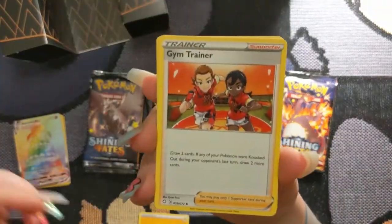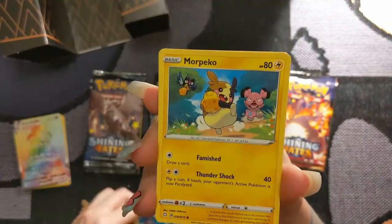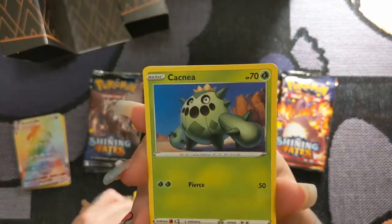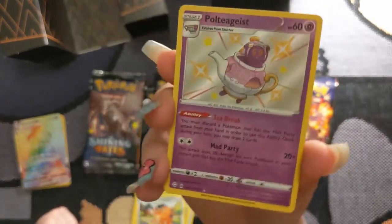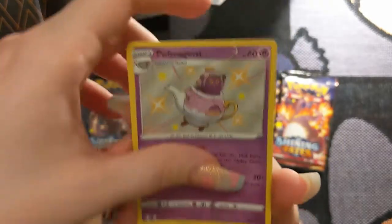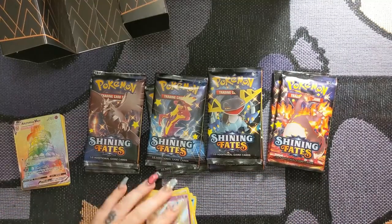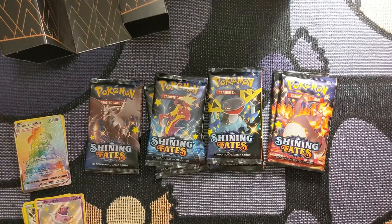We've got another Electric Energy, Gym Trainer, Floatzel, Rusted Sword. Morpeko, Boltund, Nickit, Cacturne, Cufant. Shiny Polteageist, guys! Holy crap! And then we got Zarude. I'm gonna take it as a win because I got my shiny Ghost Baby. That's awesome. If we could keep getting shiny Pokemon, I'd appreciate it — especially because I'm probably not gonna get hardly any more Shining Fates stuff. I really hope I do, but I don't expect it. Scalpers.